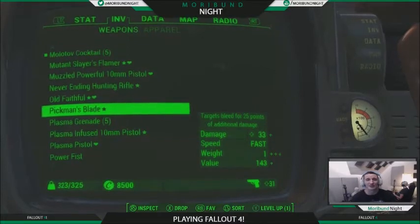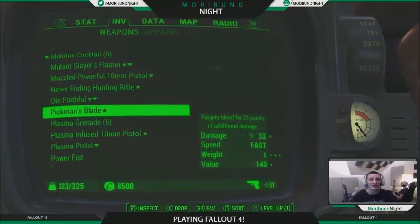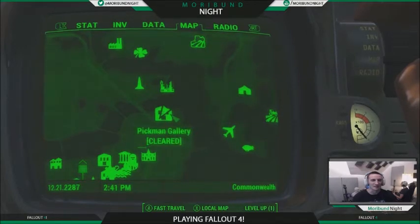We're going to show you how to get the lockpicking bobblehead and the Amazingly Awesome Tales magazine — comic book, whatever you want to call it. All of these things can be found right here in Pikmin's Gallery.